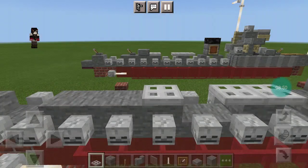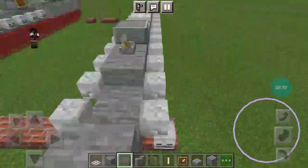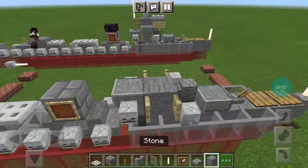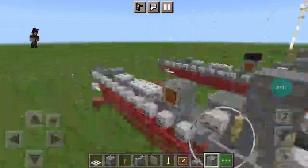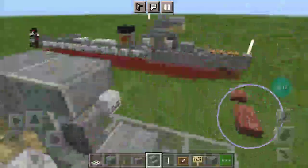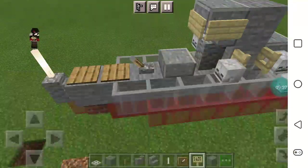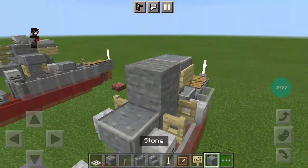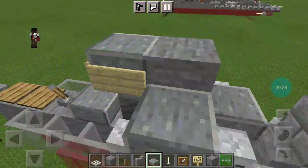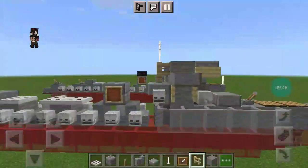Then an andesite slab and a lever flicked back. On the funnel block right there, go back to the front area and place another full block. Then a forward facing andesite stair wrapped with birch signs on top. Then a polished andesite slab on top of the birch fence, and a birch fence post on the back.